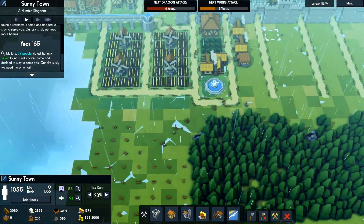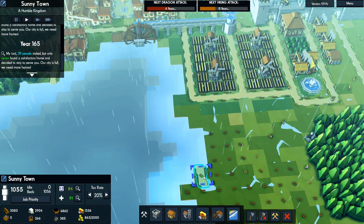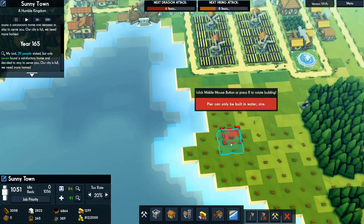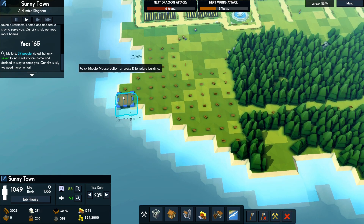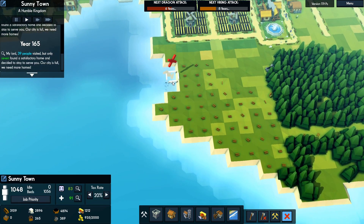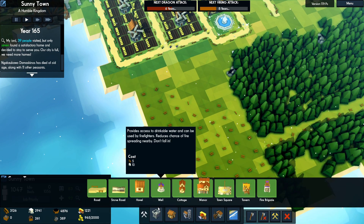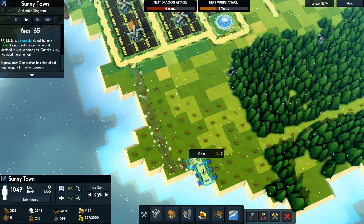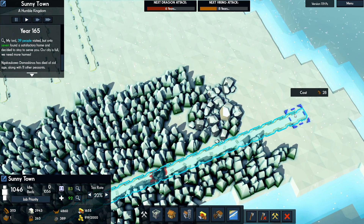We have literally one bed left available, so let's grab our road. Let's get a pier and bridge the gap here. I don't know if I want this to be a perfect rectangle, but actually not being perfect will probably make it look a little better. Let's build this straight across here.